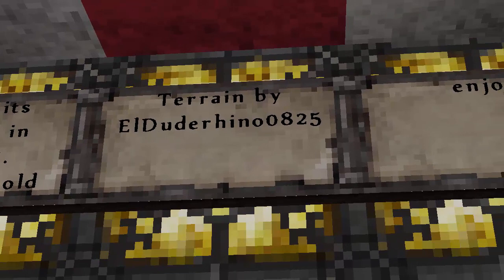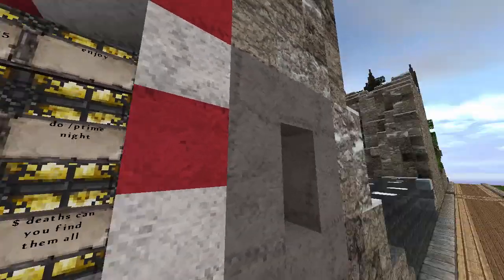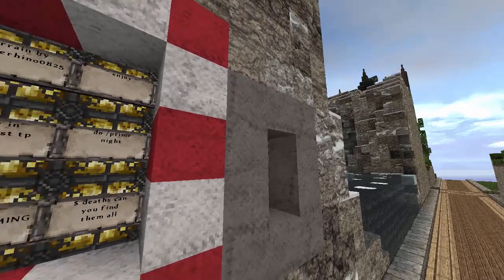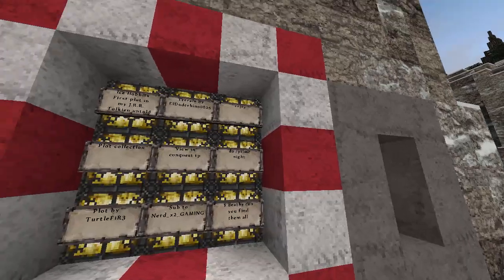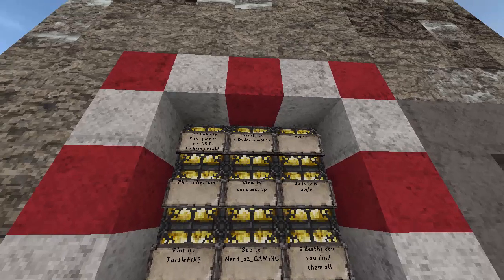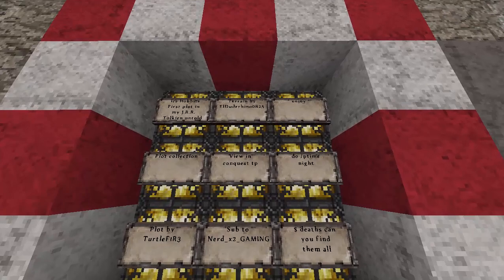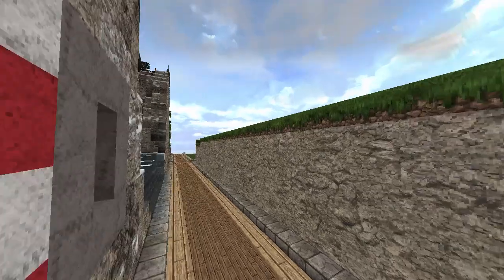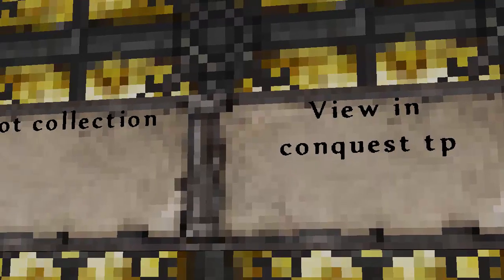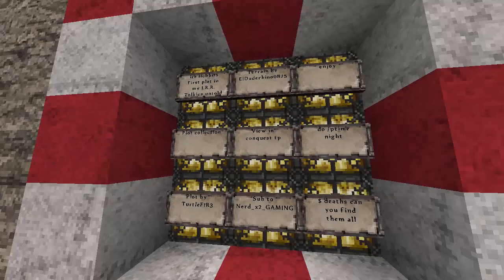Terrain was made by somebody else, so that's going to be a down point in this, especially if you are going for Grand Builder rank. Architect rank - you definitely need to do at least 90% of the plot by yourself, and if somebody else has done the terrain that's going to be more than 90%. Plot collection - don't get what that means.